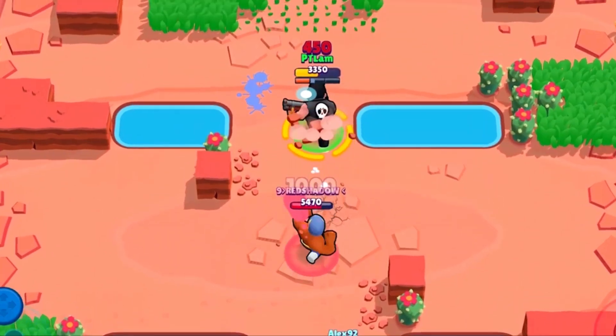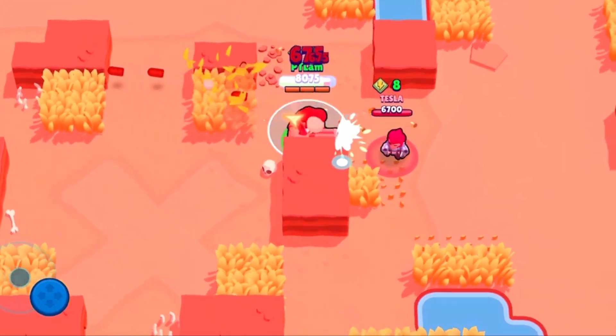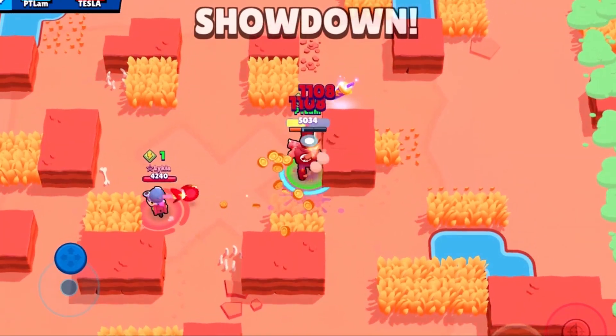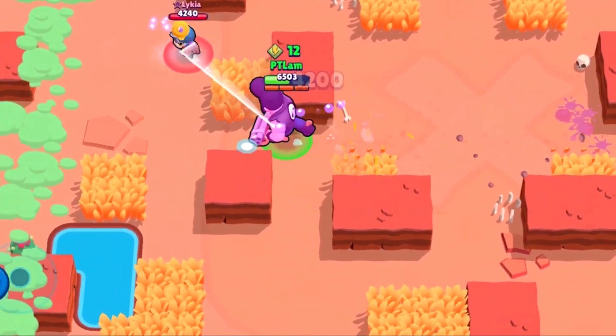He is also a very good defender due to his high close-range damage. Bull's normal attack is most powerful at close range, and combined with his high health, Bull excels at ambushing enemy brawlers in Showdown maps with a lot of bushes and obstacles. However, he is not good on maps with a lot of open space, as long-range brawlers can easily kite him.